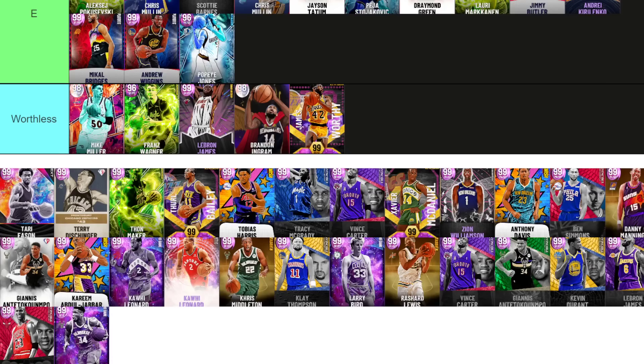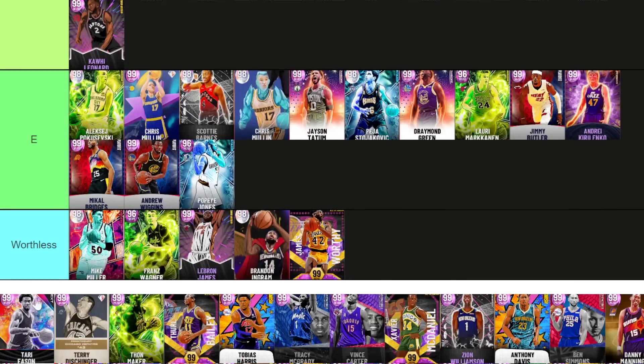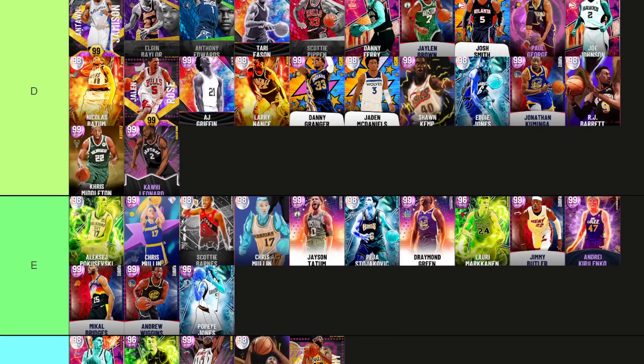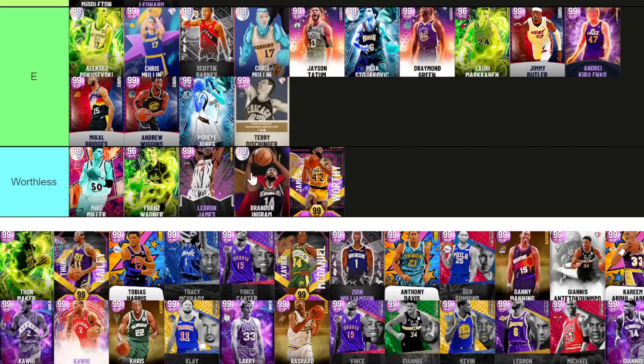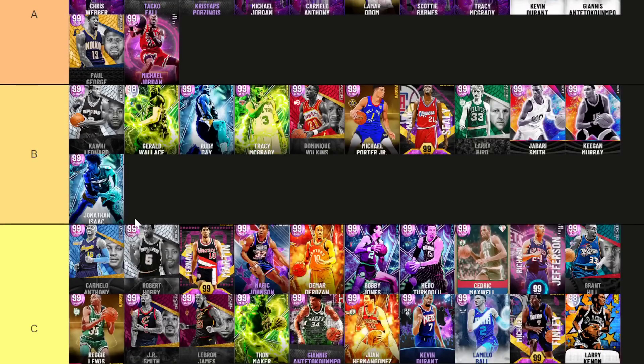Shawn Kemp goes really low D tier — he's the opposite of Pippen. He gets ridiculous defensive animations despite not having the stats or badges. Kemp is a weird one — he shouldn't be as good as he is, but if Kemp had a better release he'd be C or B tier. Terry Eason — D tier, not as good as AJ Griffin. Terry Dischinger — he wasn't as good as Mullin when he came out and he's not as good as RJ Barrett, get him in E tier. Thon Maker — I'm putting him in C tier but I don't like him. If you're asking me Thon Maker or Jonathan Isaac, I'm taking Jonathan Isaac. He's a freaking slug.